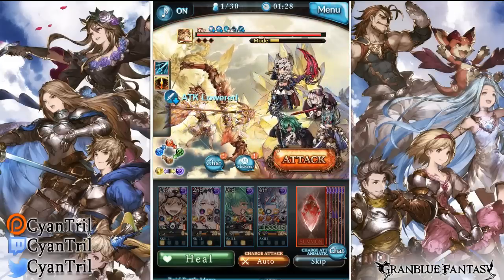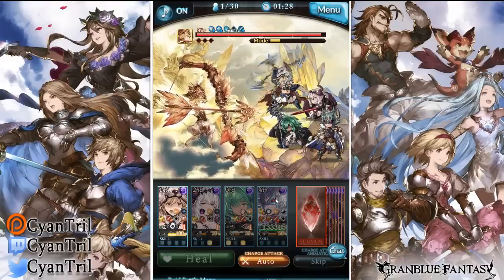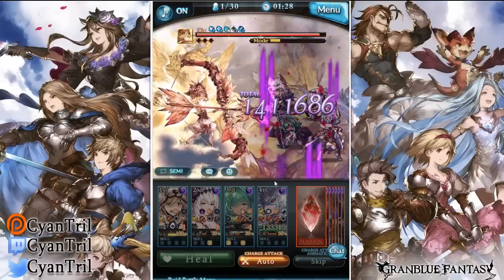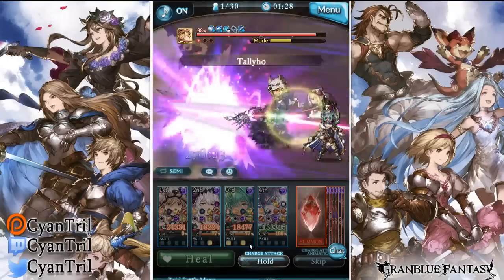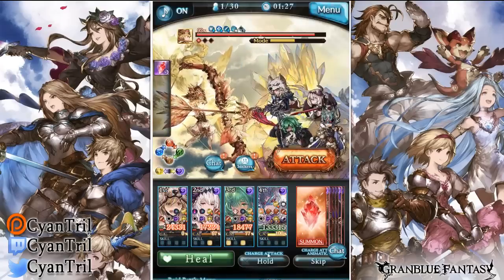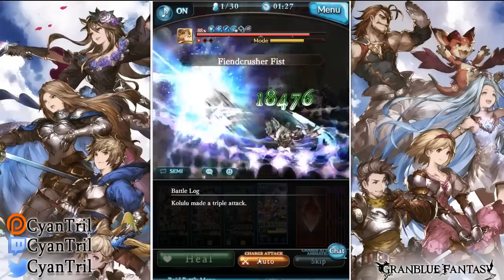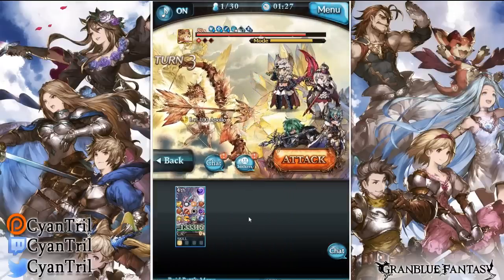We'll use that and do some debuffs — oh that was weak, that was so bad. This is gonna be the world's longest Apollo fight because most of the grid is small attack, we're not doing any damage. Hopefully with the Opus we can get carried pretty hard. To be honest though, that's not that bad — that was one health, but really I don't think that's that bad. Oh my god, thank you John! Big lady John doing good damage — that's why I brought John!